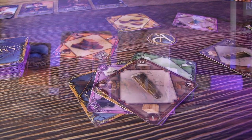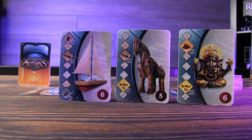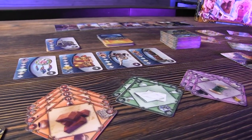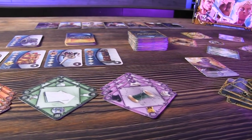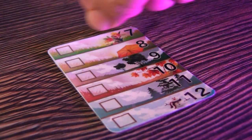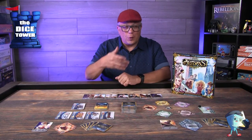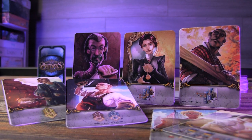That takes us to the other deck — the art object deck. There's some variation in setup based on player count and how you set up those art objects. I'm currently set up for a two-player game here. Each player is going to get a hand of six material cards to start the game. The game takes place over 12 months and you have a nice card tracker for that as you move through the course of the game.